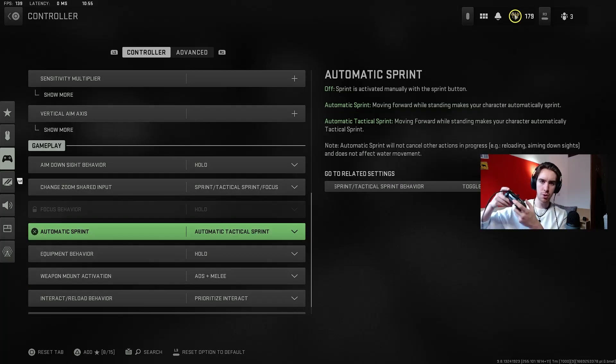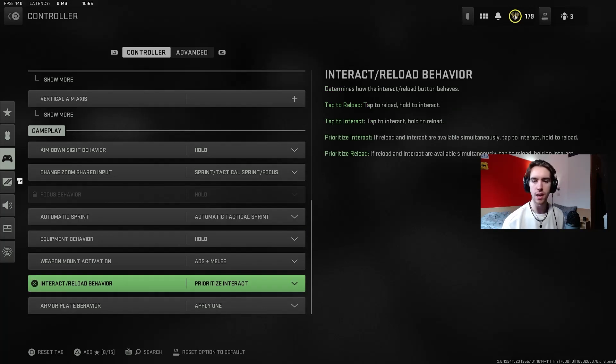I also use auto attack sprint, which means you push your stick forward and you go straight into attack sprint. This just really speeds up your gameplay, especially in Modern Warfare 2 which is a little bit slower compared to the previous games with all the slide cancelling. I also run prioritise interact for the interact reload behaviour. This means that you can loot just by tapping your interact button rather than having to hold it down, which makes looting a lot quicker.